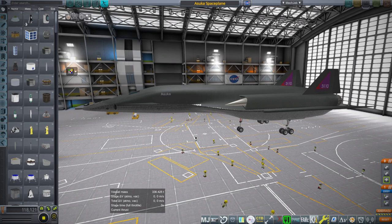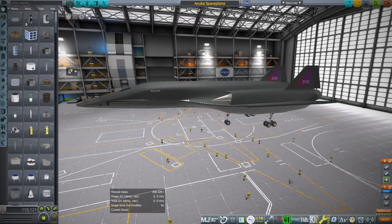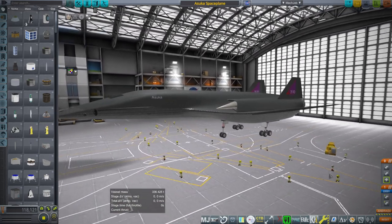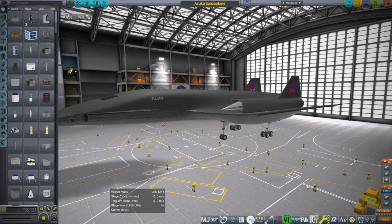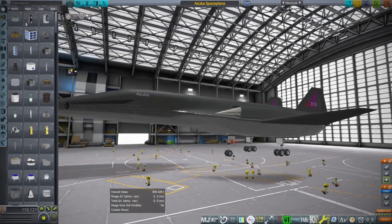Hello everyone and welcome back to Realism Overhaul Sandbox and Karol Space Program 1.12. In this video I'm going to test out the Asuka space plane without any assistance. Previously we tested it with the Orion carrier plane doing the first bit and the space plane continuing on to orbit as the second stage. This time it will be solo.